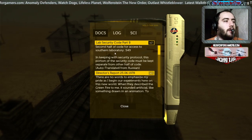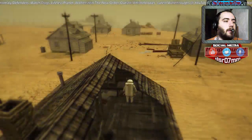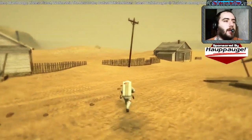Second half of code for access to the southern laboratory: 549. So the full code is 331549, although we don't really need to remember that one. Now we need to find that laboratory.